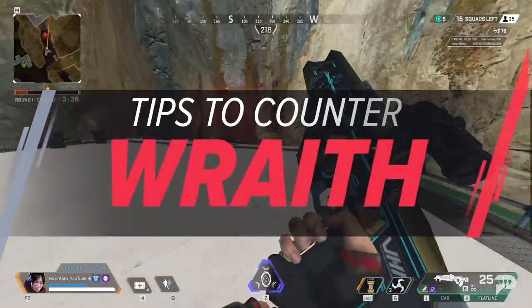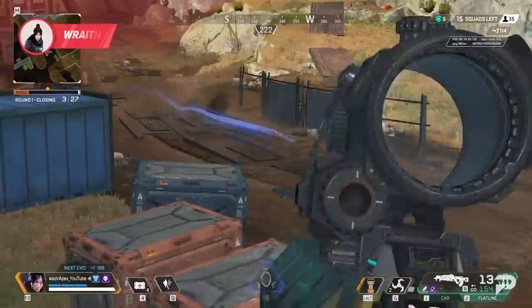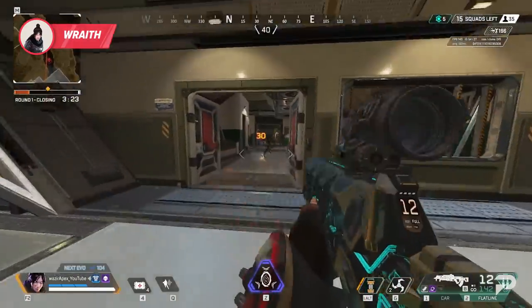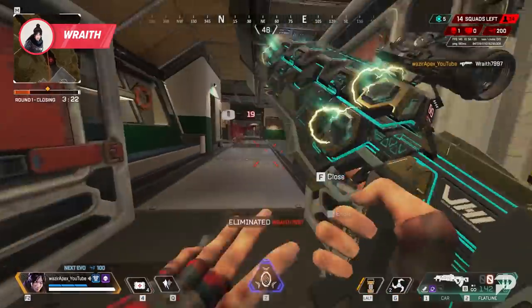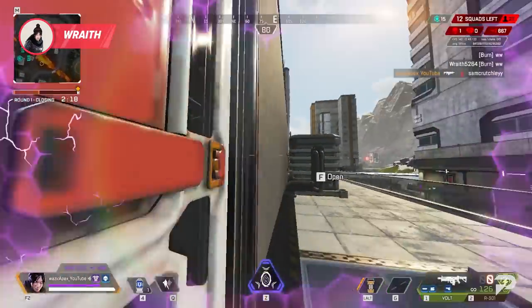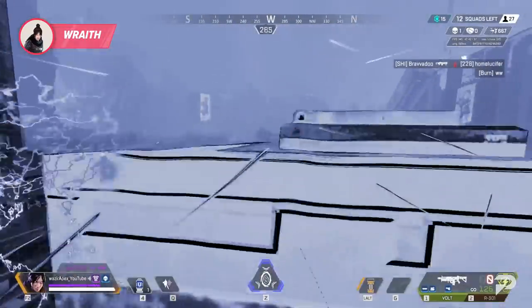On to a more mobile option — Wraith is one we all need to know how to play around. Shutting down a good Wraith is all about tracking her and playing around her portals. If you catch her going for a portal, be ready to demolish her disoriented team right as they come through. And if you see her going for an aggressive into-the-void or portal play, be ready to hit her for big damage when she comes out.